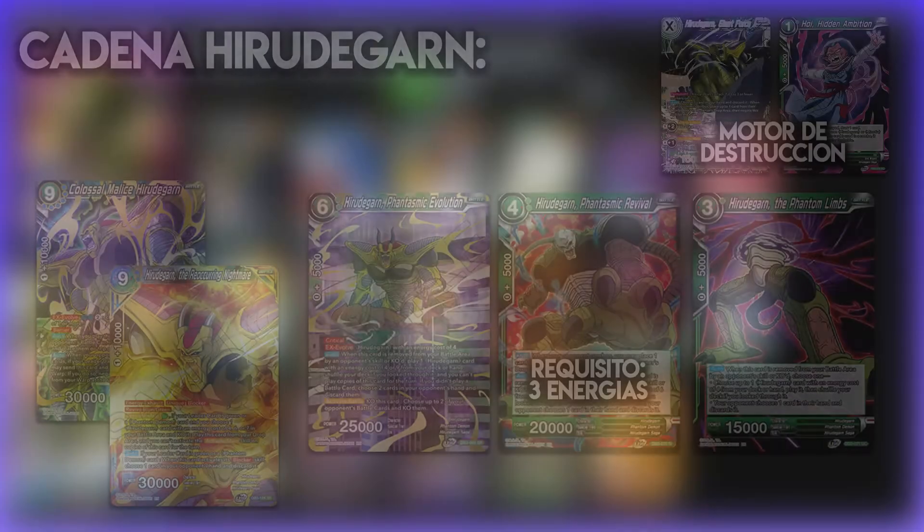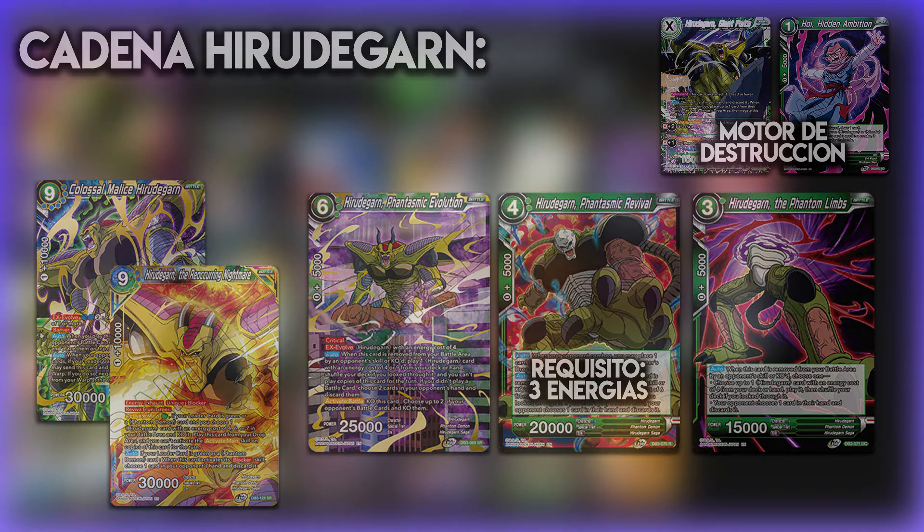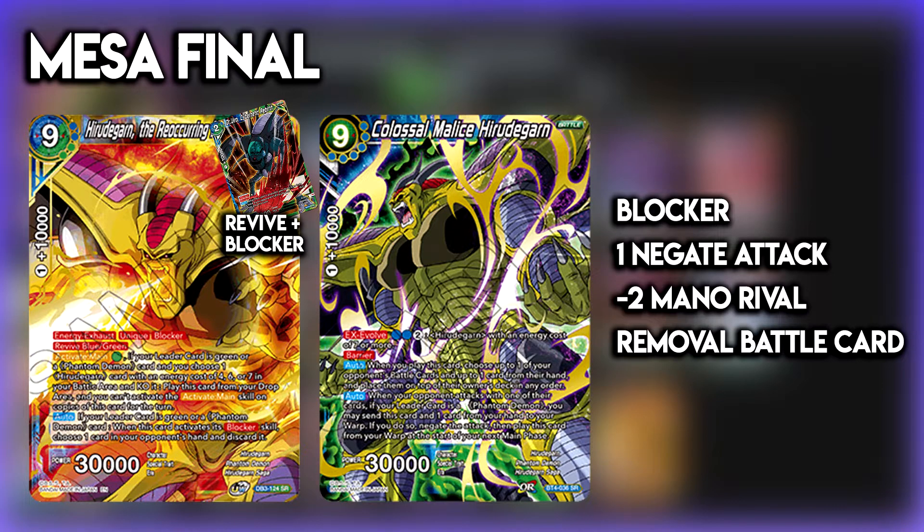Vamos a repetir el combo: tenemos cartas que destruyen a Hiryu de Garn. Hiryu de Garn, siempre que es destruido, podemos hacer dos opciones desde el de coste 4 hasta el de coste 6: jugar una carta superior de su nivel, es decir el de 4, el de 6 o el de 9; o el de 4 o el de 6 nos van a permitir petar dos cartas del rival o hacer que el rival se descarte una carta. La mesa final sería intentar tener el Hiryu de Garn de coste 9, los dos, con un blocker, una negación de ataque, un menos 2 de la mano del rival y un removal de battle cards. Esto combinado con la mecánica de Revive va a hacer que el otro Hiryu de Garn de 30.000 sea completamente indestructible.